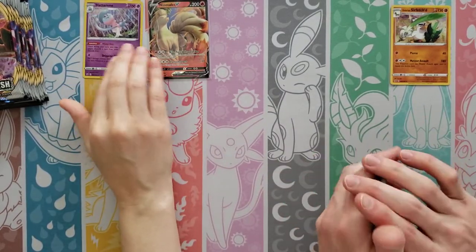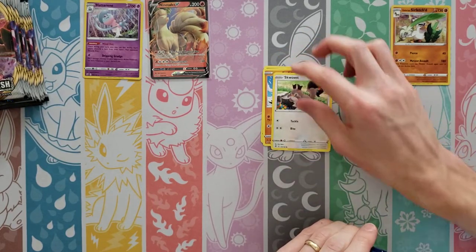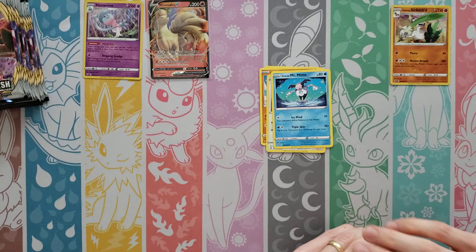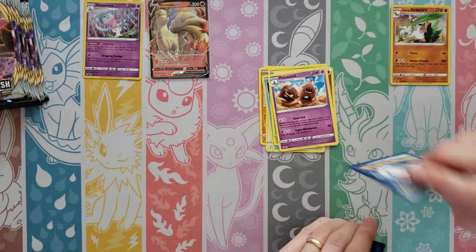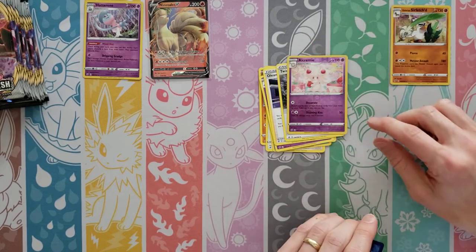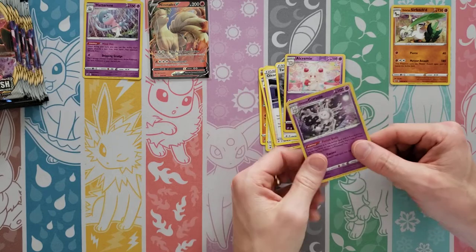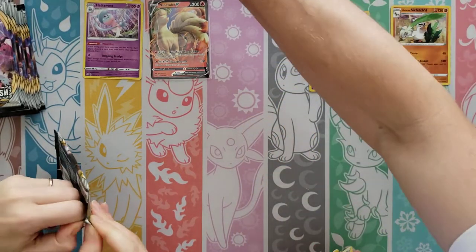Still no Vs or anything. Farfetch'd — it goes with my Sirfetch'd — Skowvet, Mr. Mime, Caterpie, Fighting Energy, Palossand, Oleana, Twin Energy — Reverse of a... that's a Reverse Rare — and then a Holo Galarian Corsola. I'll put our Reverse Rares up here.